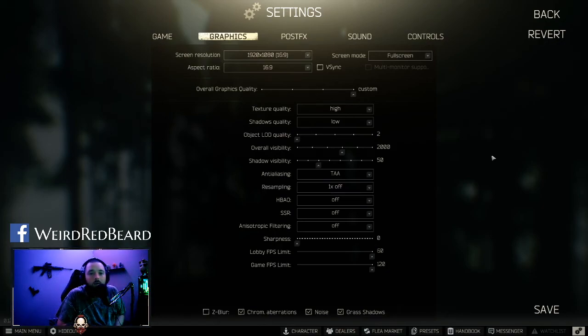Welcome everybody. I'm doing a video on the post effects and graphic settings I use, showing you guys the difference it makes in-game. The main reason I went about doing this is I used to run maps like Interchange and Reserve where those dark corners get really bad and I could never see anybody shooting at me. So I did a lot of research and found these post effects are the best to lighten those areas up without it being too bright in sunshine areas.